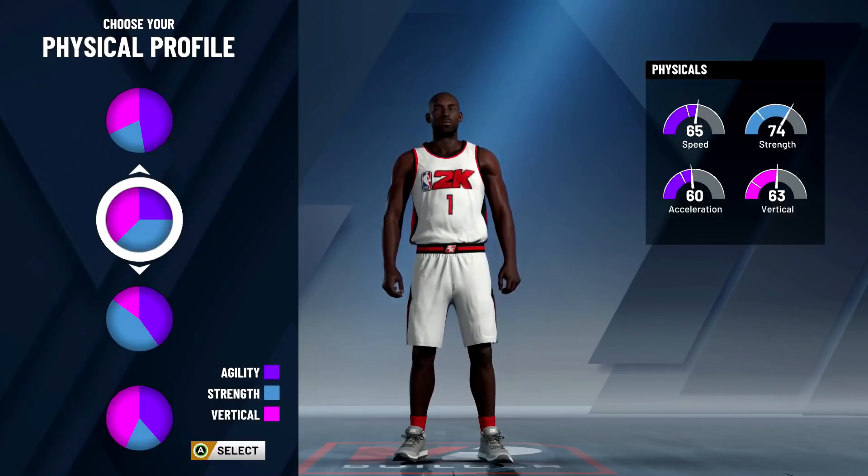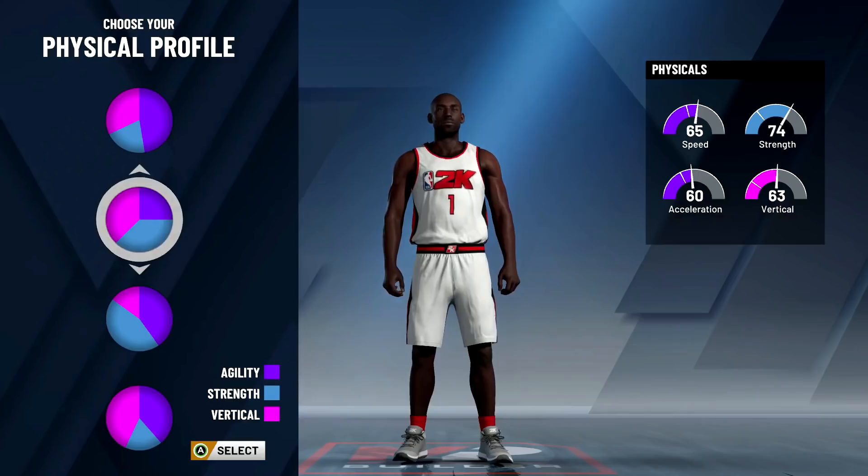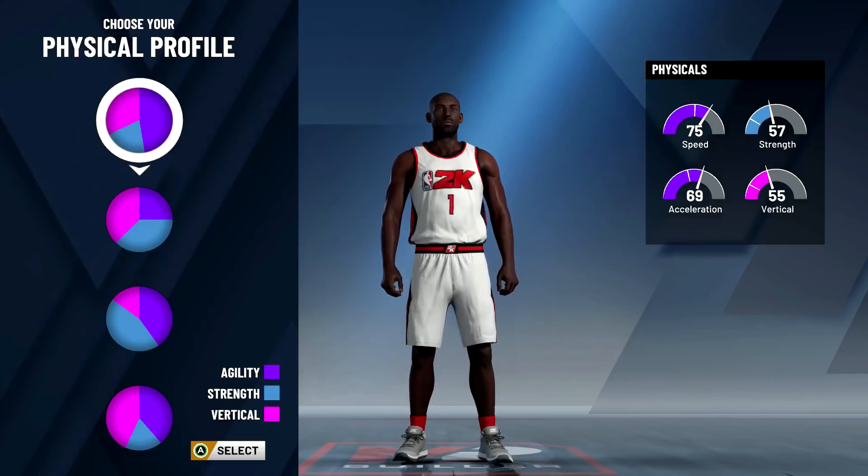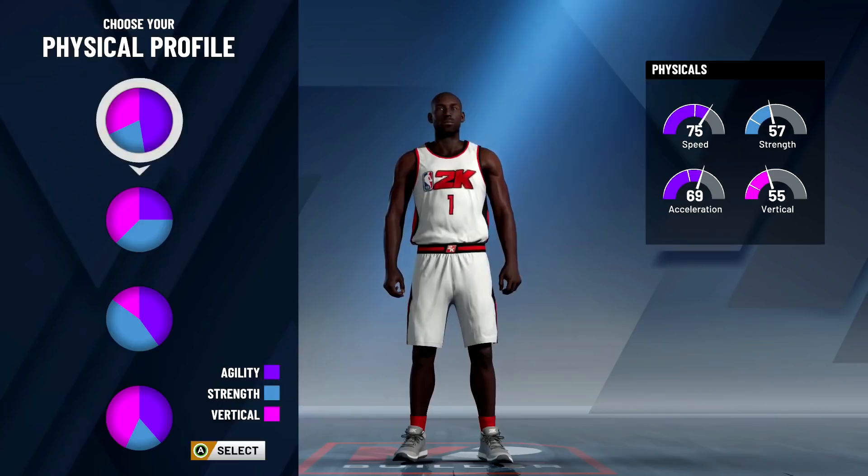For the physical profile we're going with the top one. If you go with one that has a good amount of strength, you're not going to be fast enough to dominate your opponent. Remember everything gets plus eight: gym rat badge gives you plus four once you win an NBA championship, and making the player 99 is another plus four. If you make the player 99.9 it's a total of plus nine on all your physicals. With the top physical profile you get an 84 speed on a speed boosting stretch demigod - yes please.